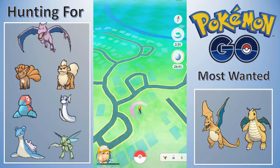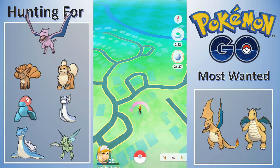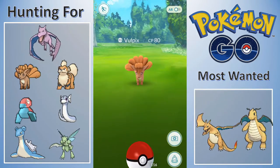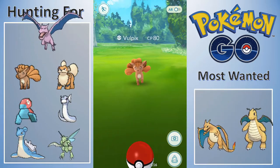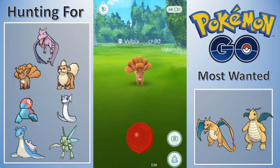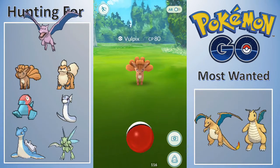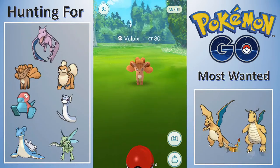We get to start this episode out with a Nido Queen, so I'm pretty excited about that. We just evolved Nido Queen a few minutes ago, and so I popped an incense so I could run out the Lucky Egg and not have to do evolutions because I'm not ready to do them yet. I like to do them in extreme bulk, and I've actually wanted to save them up and do another evolution video.